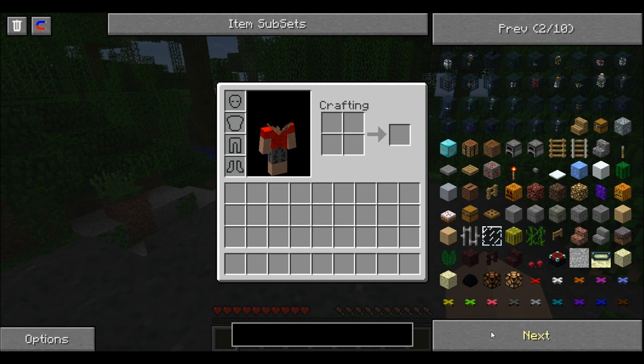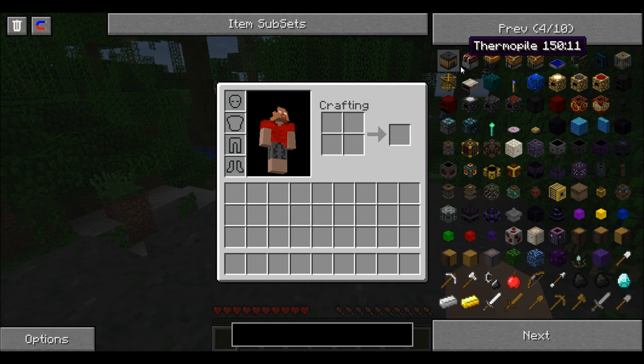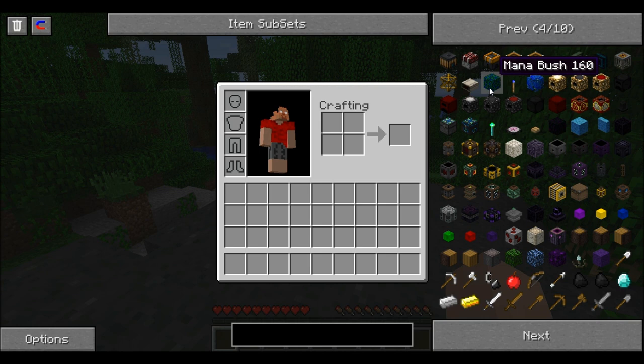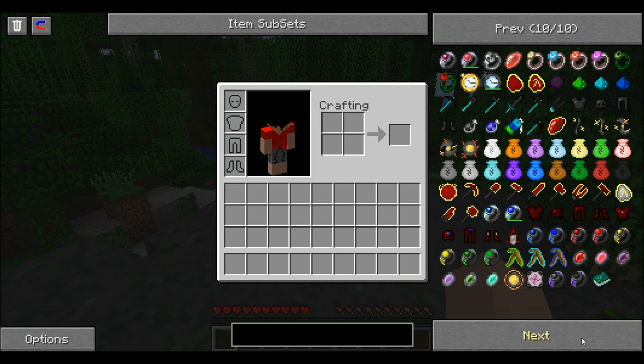I have Mod Loader, Mod Loader MP, Forge, Player API, Miscraft, the Miscraft Forge patch, RedPower, EE, SomeCraft 2.1.1.4, ManaCraft, Mistcraft, Minimap, and there are probably more that I'm just forgetting to say. I'll write a list and I'll put it in the description. I honestly don't know how to do links — if someone tells me, that'd be great. I'm sorry, I'm such a noob at this — not Minecraft, but videos.